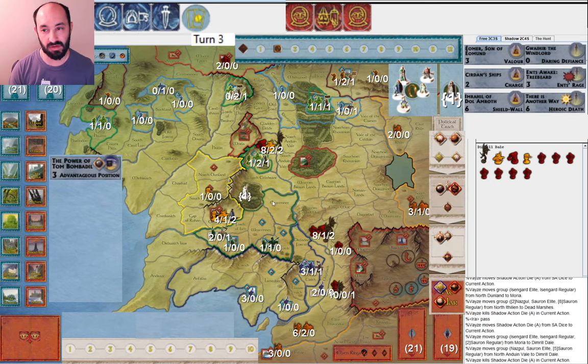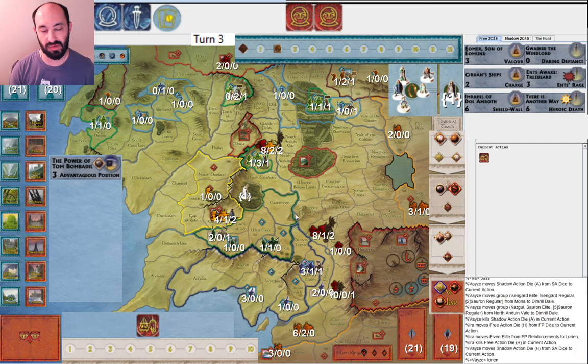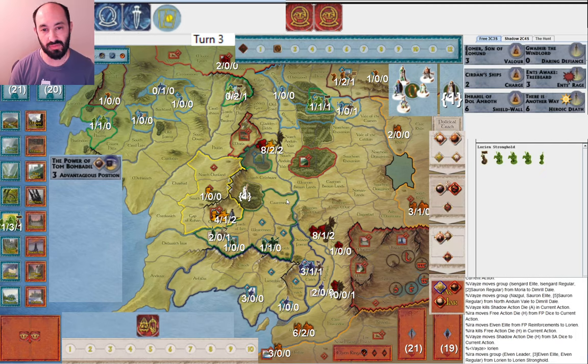They form up outside of Lorien. Obviously I'm going to muster while I have the chance into Lorien. Then they attack Lorien. That was a lot of musters — I spent four or five muster actions on the elves to get a single elite into Lorien. Not great, really not great. But the north is probably safer — Woodland Realm didn't get attacked.